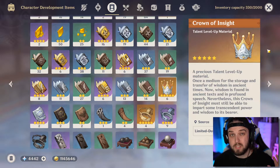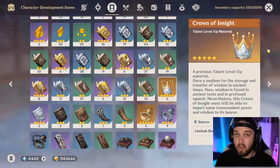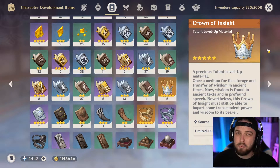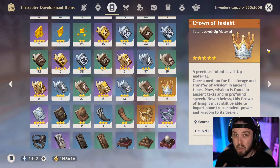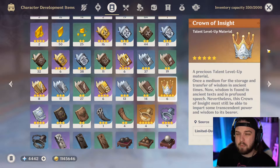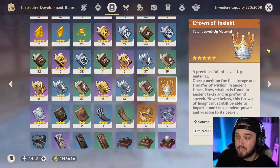The Crown of Insight is definitely the hardest resource to come by in the game. The cost of getting a talent from level nine to level ten is crazy — it costs so much. So yeah, it probably goes without saying, but definitely don't use these just willy-nilly.